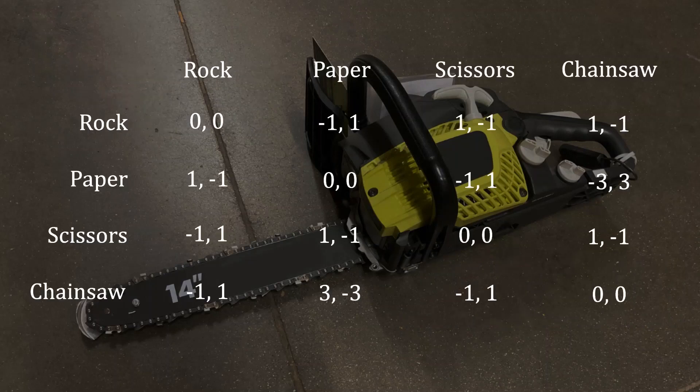Overall, payoffs look like this. If the row player and the column player both choose the same strategy, no money exchanges hands. For almost all the other outcomes, the player with the superior object wins a dollar, and the player with the defeated object loses a dollar. The one exception is the chainsaw-paper outcome — chainsaws absolutely obliterate paper, so the player who used chainsaw wins three dollars, and the player that used paper loses three dollars.